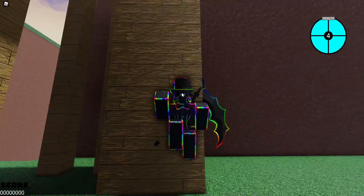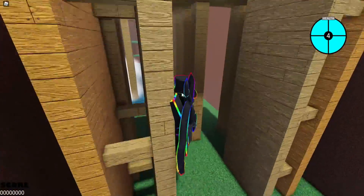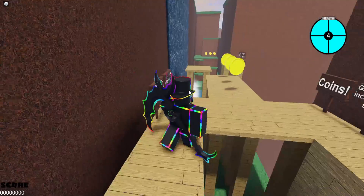It's actually really cool. Do I have to face the direction, or does it already... There we go. Wall jumps only work on some walls — look for a difference in the wall.